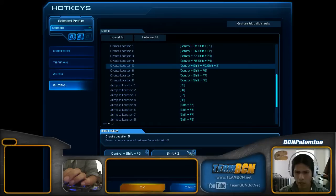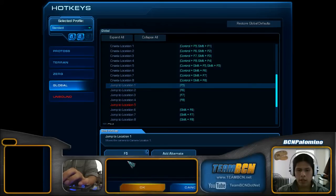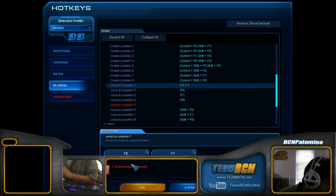Location 5 was taken out — we'll fix that in just a second. Let's go ahead and add the Jump Location. Location 1 is going to be F1, which does cut out a primary hotkey, which is F1. So let's talk about that for a quick second.